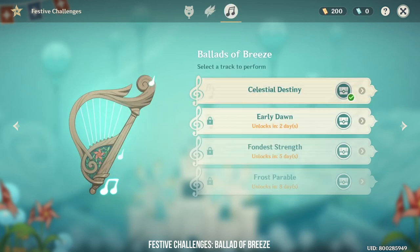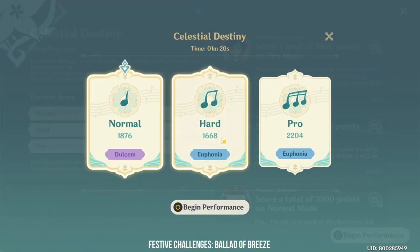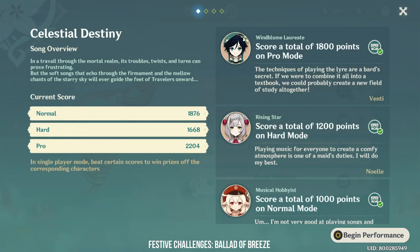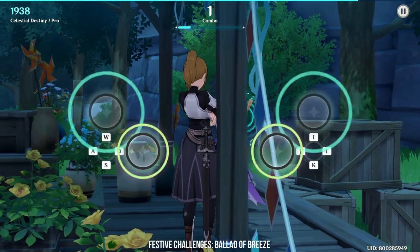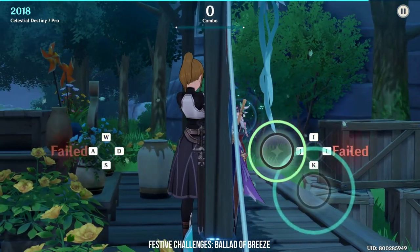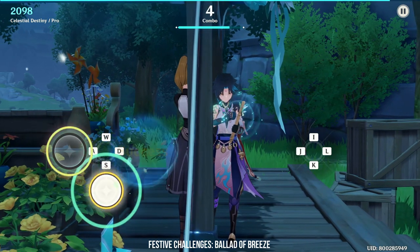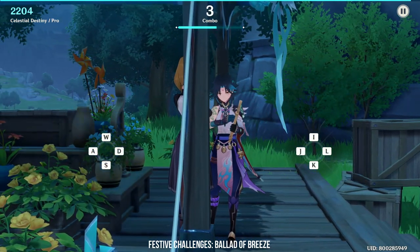The third game is called Ballad of Breeze and is basically a rhythm game like Osu. There are three different modes which get significantly harder, and you need to complete normal mode before unlocking hard mode, then hard mode before pro mode unlocks. To get all the rewards, you will need to score 1800 points on pro mode to beat Venti. Out of all the challenges, this is the hardest for me. What I find annoying is the background music doesn't actually match the speed of the minigame — but maybe that's just me, I believe you guys can do better.